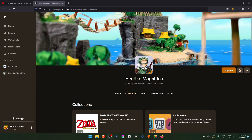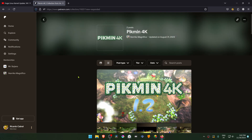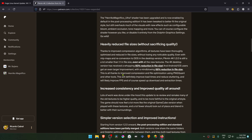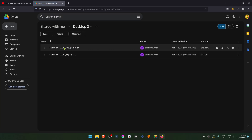This is from the Enrico Magnifico Patreon. In the collections section, scroll down to Pikmin 4K. In here, scroll down again, click on the show more button, then keep scrolling down and download the desktop version — both 4K and 1080p — then download the 4K version.